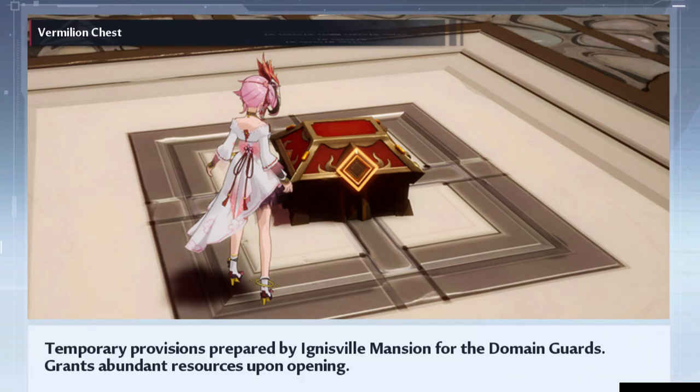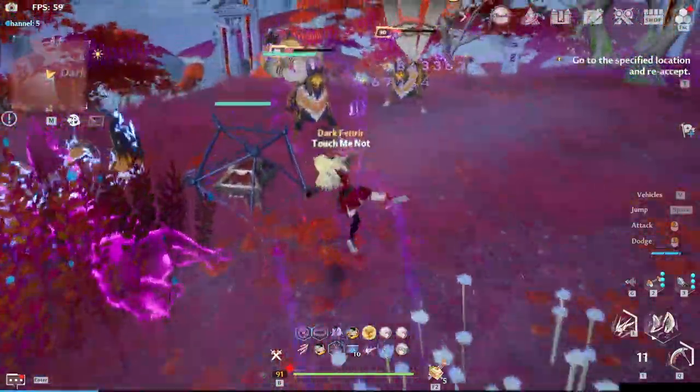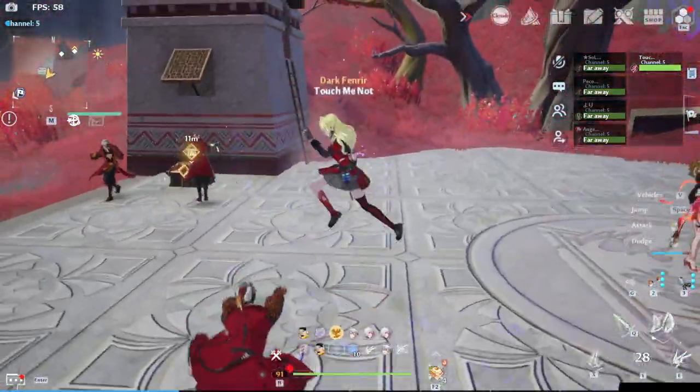Next, we have vermilion chests which are the equivalent of supply pods. Some of them can be opened normally and some require beating mobs first. There's even one where you have to challenge two dudes to a spark — they are weak, but have a cool exit though.